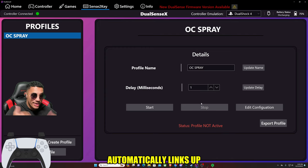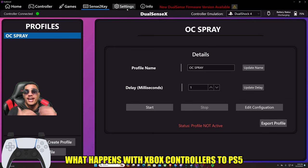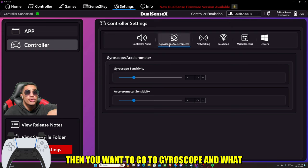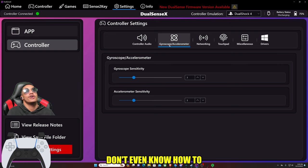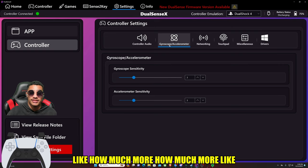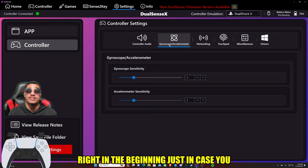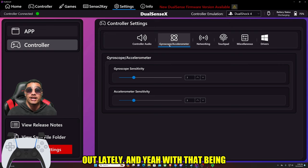After that I exported the file and it automatically links up. I do have my controller wired, but this is a huge thing. With Xbox controllers or PS5 controllers, you really want to change your gyroscope. Go to controller, then gyroscope — it's basically like an additional 5 to 5, your analog sticks for leaning and all that. Your gyroscope accelerator and sensitivity is basically how much more input you have on it. I turned it from 5 down to 3 and 3. I definitely recommend this. DSX is not mandatory, but it is something that really helped me out lately.